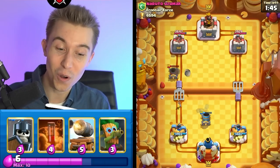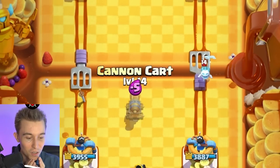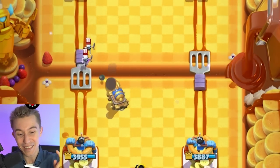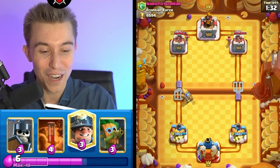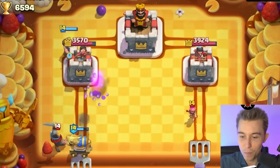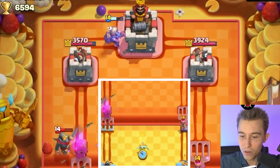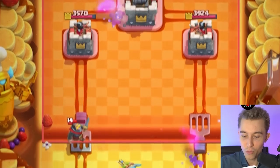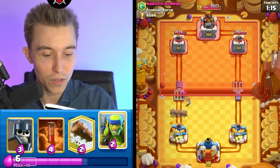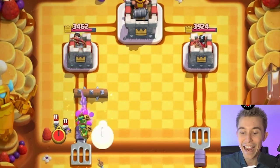What are you gonna do? Are you gonna Rocket my Tower? You're dropping Skeletons and Ice Spirit trying to get a good trade — and you are getting a great trade, forcing out a Cannon Cart for only a 1-Elixir Ice Spirit. Let me be clear: I can eat an Ice Spirit. I can never eat a Fire Spirit though, because that chip damage adds up over time. I'm gonna use the Cannon Cart to tank for the Miner. I'm expecting an Ice Spirit or Skeleton so I'm gonna Log it — and I hit the Ice Spirit. Let's go!